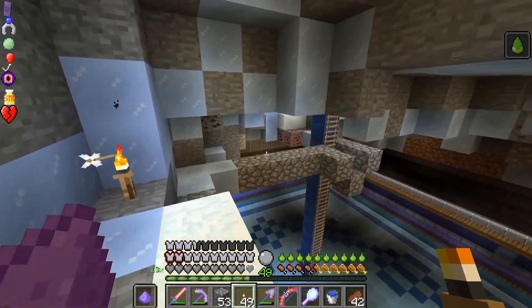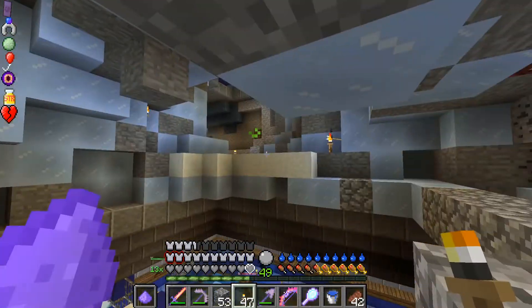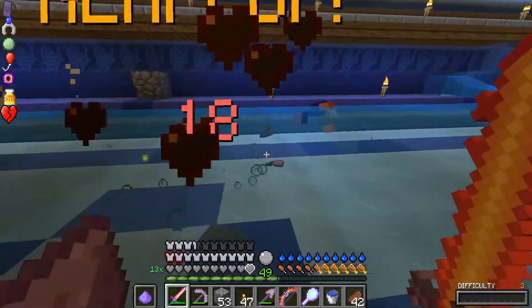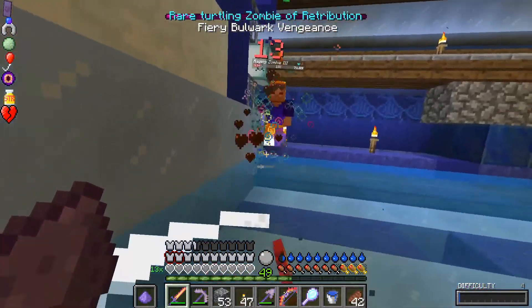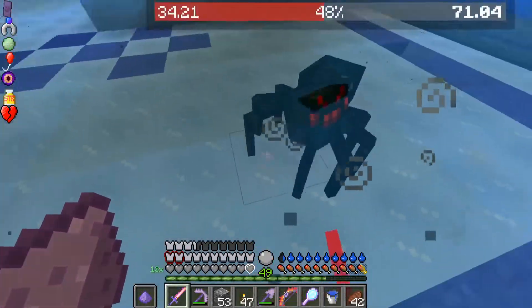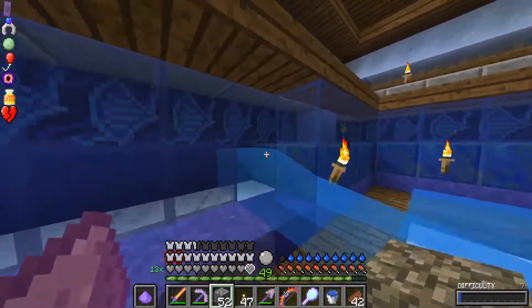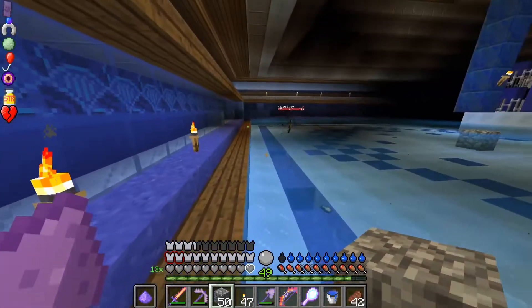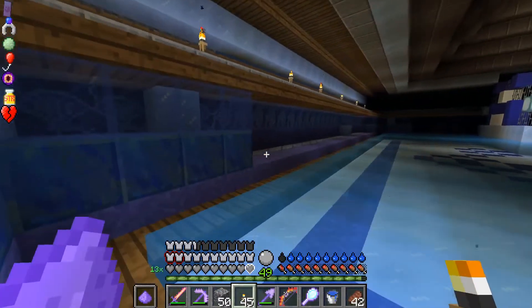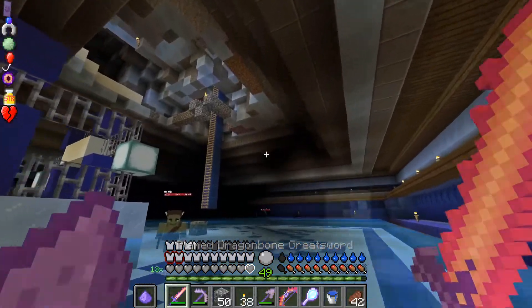For the most part this looks okay. Take care of that spawner, take care of that area. Fast zombies are not too bad when they can't move much because they're in the water. We've figured this area out. Some of these are ice and some of these are not ice. I think we can work with this now.